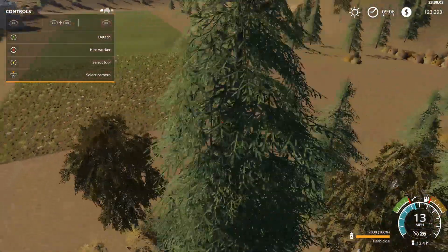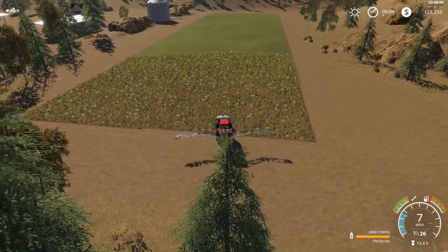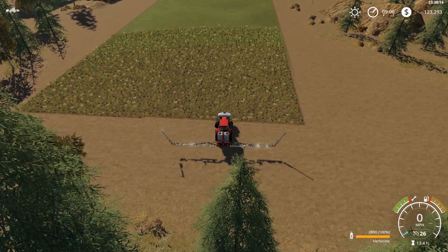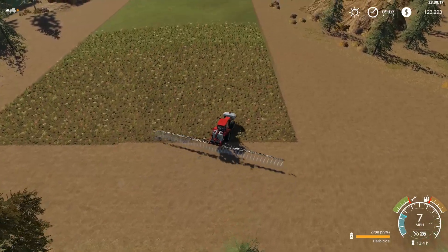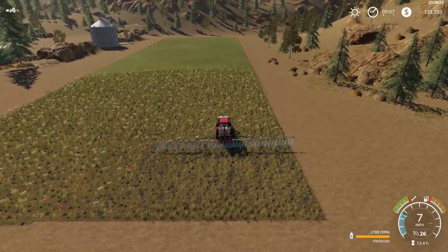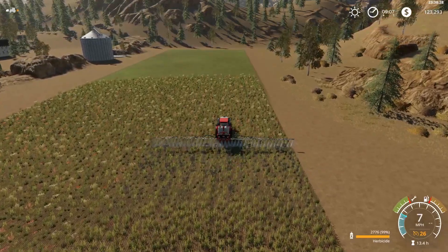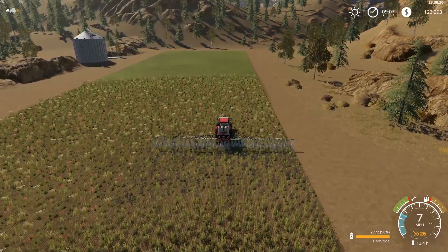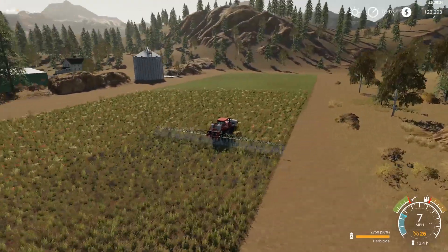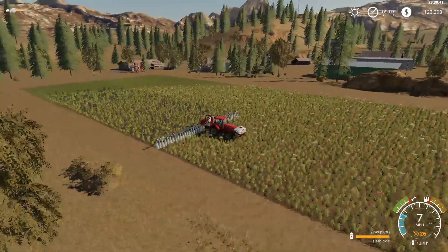Let's get rid of some of these weeds. Think about those 21 meters — it shouldn't take too long to do these fields. Eventually we'll have enough money to buy us a boom sprayer. One of those big 40-meter jobs that holds like 6,000 liters — that's what we're gonna do. Let's start shopping around, see if we can get one of those. Won't be long, we'll be rolling in the cache — we won't know what to do with it.